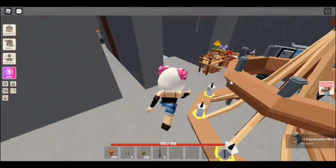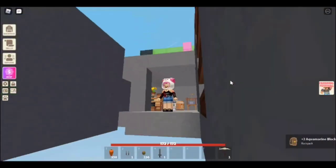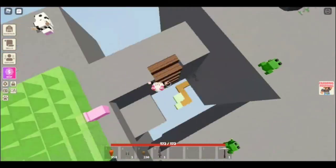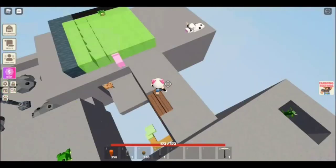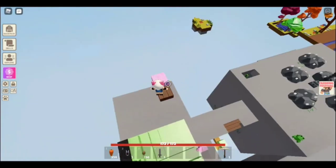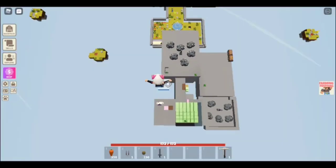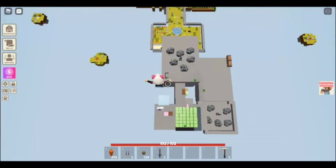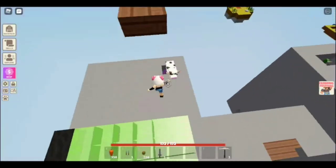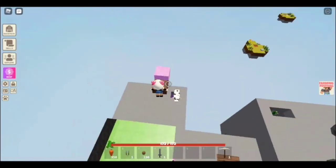For the roof, I'm making it with aquarium blocks. It's really cool because I built like a shed tiny house thing where I live, but then I removed it and moved to the sky house. So we have to jump slime block to slime block, but it's pretty laggy so it's hard.